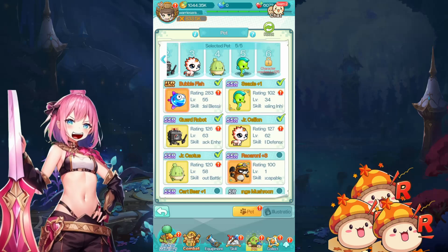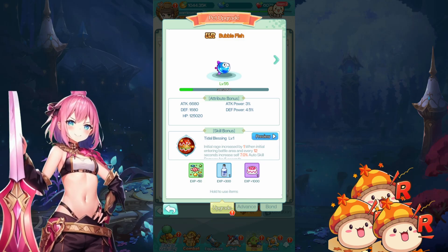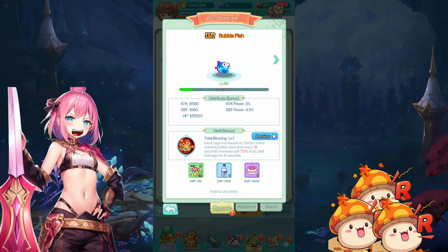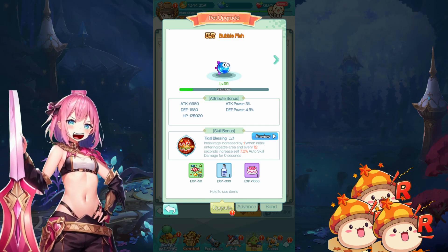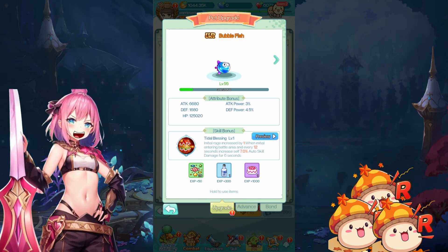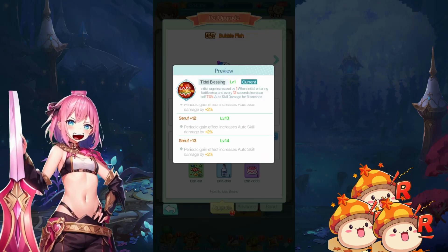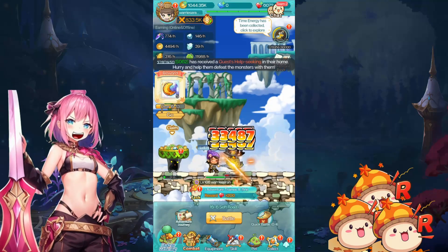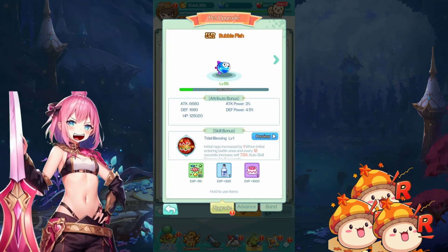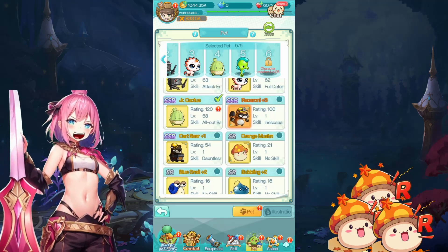Now let's hit the only Ultra Rare pet I actually have — the Bubblefish. Its skill is Tidal Blessing: initial Rage increased by 1 when entering the battle area, and every 12 seconds it increases self 7% auto skill damage for 6 seconds. So you get 1 free Rage on entry and a 7% auto skill damage buff every 12 seconds. It's kind of a constant buff but it doesn't stack. Bubblefish seems to give you a head start and a lot of damage — seems like one of the strongest Ultra Rare pets in terms of damage, besides the Skull Monster.